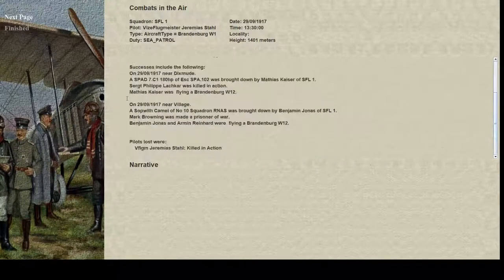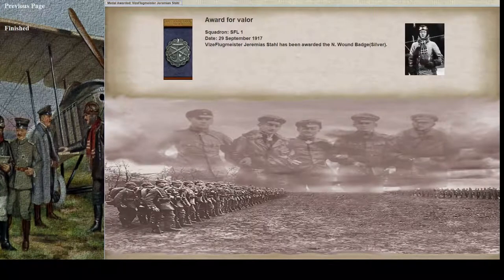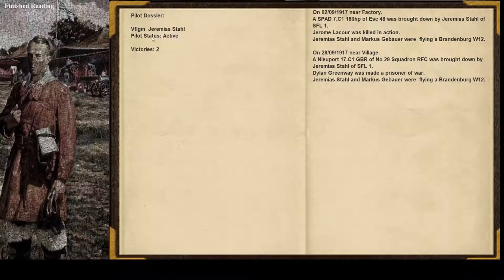Let's see what the rest of the squadron did — they had some successes, bringing down a SPAD VII. Good on him. We were killed in action. We're going to inform command that Fogmiser was killed in action. He got the normal wound badge in silver for valor. We were killed in action, so this is the end of the career. Let's look at the pilot log — two victories, active.